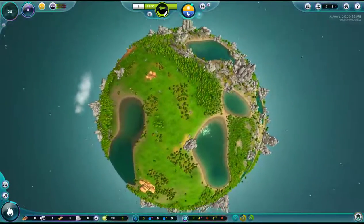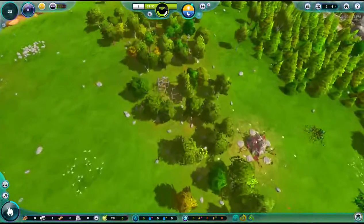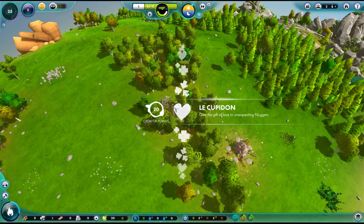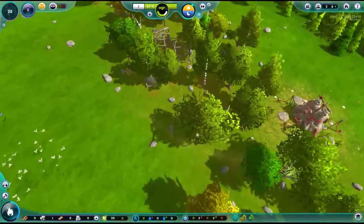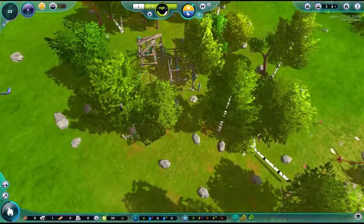This is quite a beautiful planet — try not to ruin it, will you. So they have global warming and stuff in this game? We're gonna see how fast I can destroy a planet. Look, they're cutting down trees — they need wood. I don't even have to tell them!